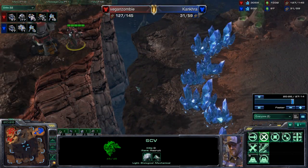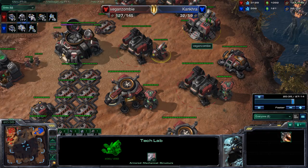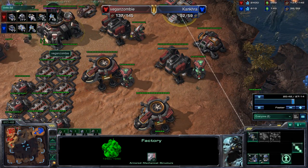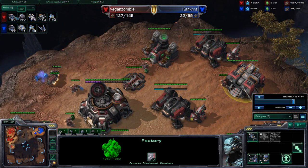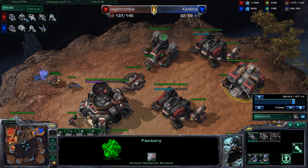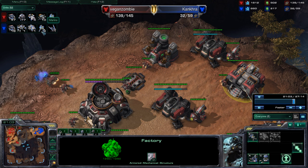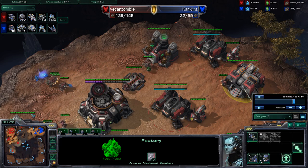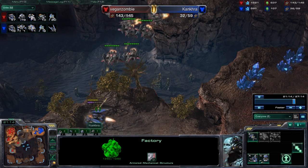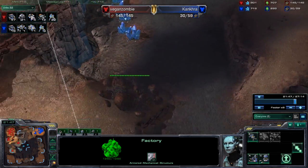This SCV is cowering for its life behind the missile turret so it doesn't fall in the ravine. There's not much going on in my base. Look at the numbers: 47 SCVs compared to his 17 or 18, 17 marauders, 4 medivacs, 10 Vikings, 18 marines, 1 siege tank, and a raven. I could go there — I'm going to kill him in approximately 6 minutes. Let's speed that up to where I completely own him.